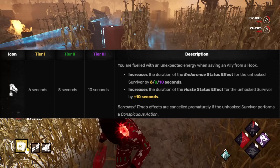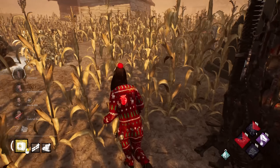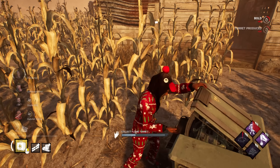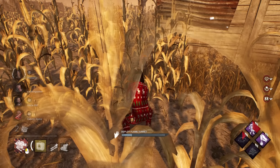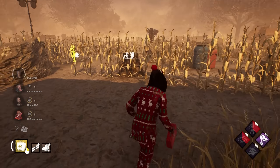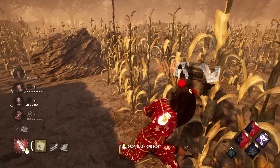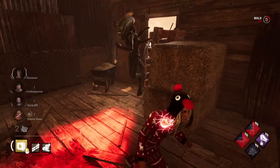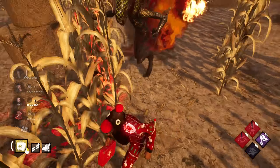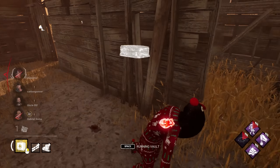After unhooking a survivor, add 10 seconds to both endurance and the haste effect for the unhooked survivor. It's good, but not necessary at all. Most interactions that go down where the endurance is needed goes basically two ways: I've been unhooked and the killer is tunneling me out — he's going to hit me and get rid of my endurance, I speed boost and make it to a loop or a window and the chase begins again. The other alternative is where the killer is waiting out my endurance till the last second, and usually there should be some resource I can make it to before endurance runs out. The speed buff paired with the endurance, in a lot of cases, is just enough to find salvation.